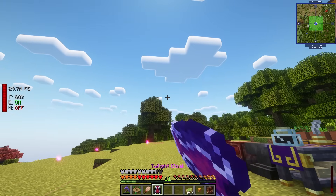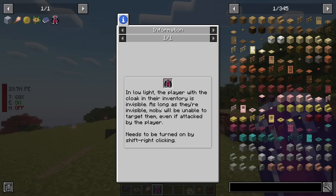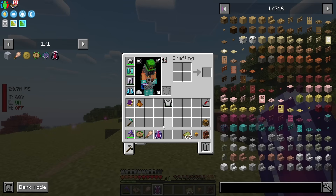The Twilight Cloak requires Nebulous Hearts — that was the hardest part. Shift-right-click to turn it on; when it's glowing it's active. In low light, the player with the cloak is invisible, and mobs can't target you even if you attack them. This is going to make the Warden fight very easy.